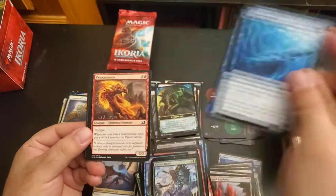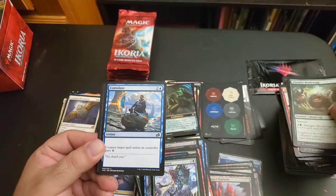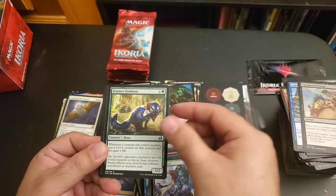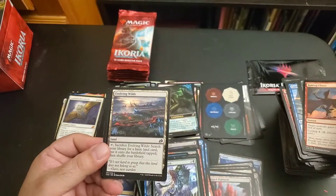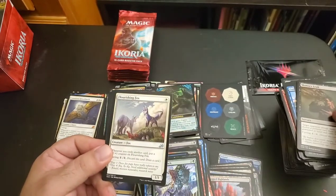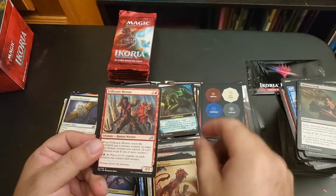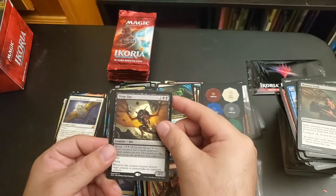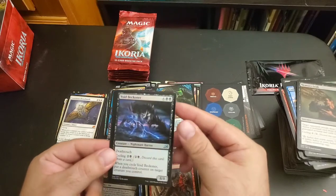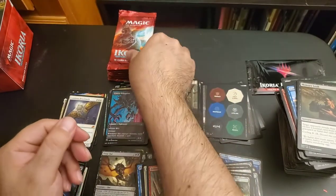Phased Dolphin, Pyroceratops, Almighty Brushwig, Convolute, Unexpected Fangs, Essence Symbiote, Raking Claws, Evolving Wilds, Memory Leak, Flourishing Fox, Regal Leosaur, Frillscare Mentor, Durge Bat — with a foil Void Beckoner — and a Human Soldier.